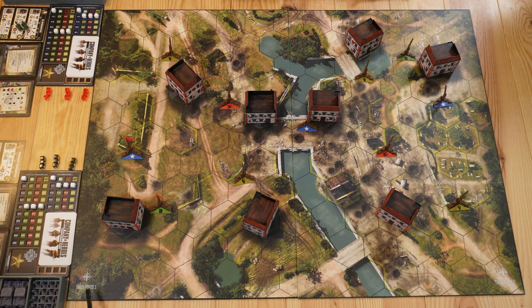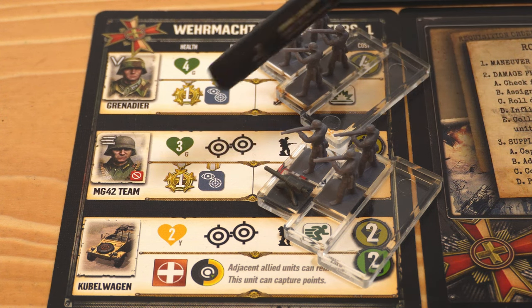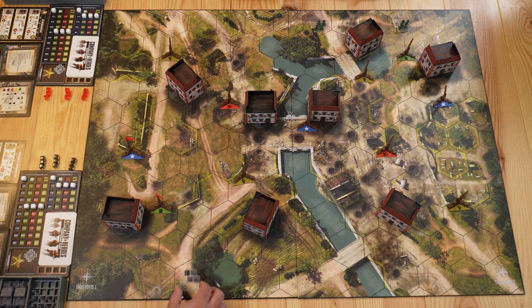The first team's spawning zone is from this hexagon to this one, and the second team's spawning zone is from this hexagon to this one. Pay attention: this hex is a lake, so you cannot spawn units there. The US faction is on this side and the Wehrmacht on the other. The US spawned the riflemen squad here and the mortar team here, while the Wehrmacht recruited one grenadier unit and one MG42 team.